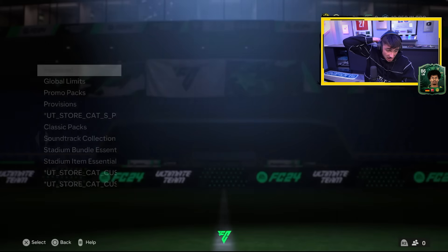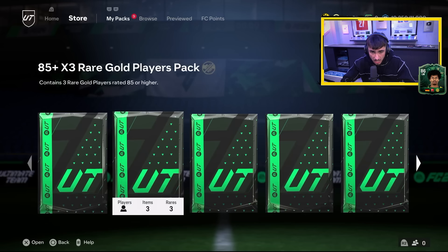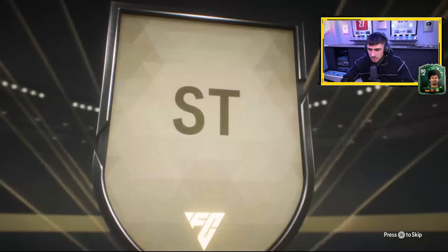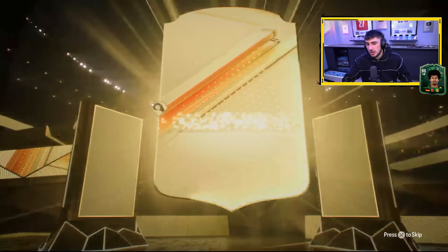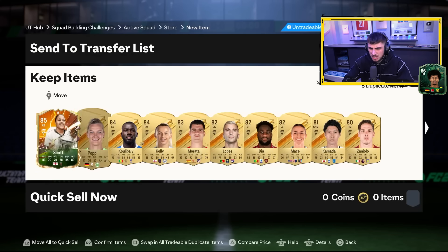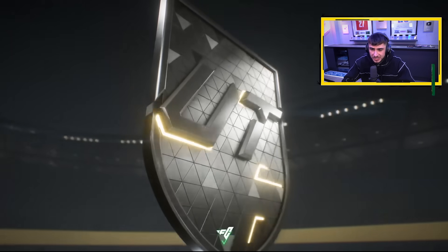Hopefully tomorrow we should get an icon pick or something, which obviously we will do for the content. Now let's do the Ultimate pack — Ultimate packs are awful, I don't know why I saved it for this long. German striker — could be a walkout! Not a double, but never saying no to an 88-rated card. Oh okay — just a casual hero! This pack opening has been absolutely marvelous.